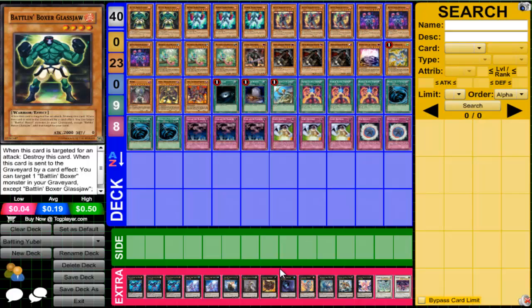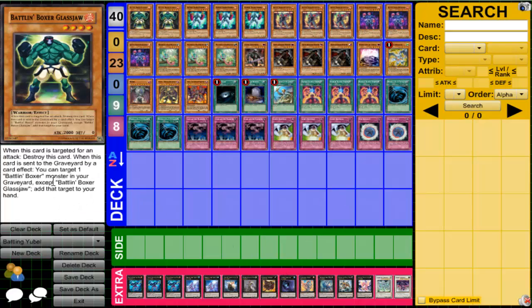We're running two Glass Jaw. Glass Jaw is pretty decent because when he's sent to the graveyard, you can target a Battling Boxer monster in your graveyard and add that target to your hand. The only problem is that he's not Dark, so even if you were to have a little synergy with sending to the graveyard through Armageddon Knight, it's just not the best. Mathematician would also work, but yeah, it just really wasn't working out.